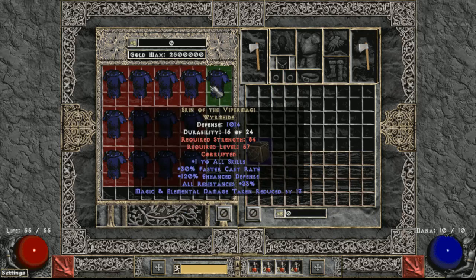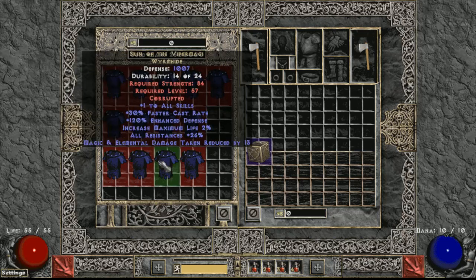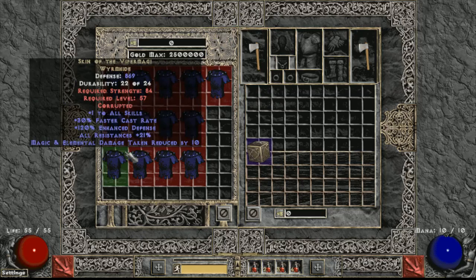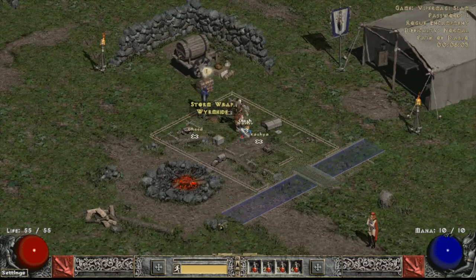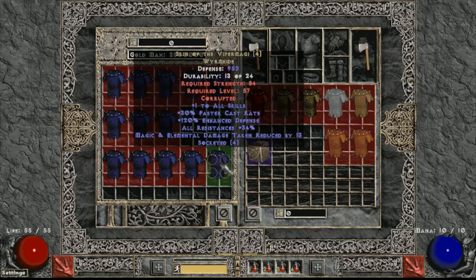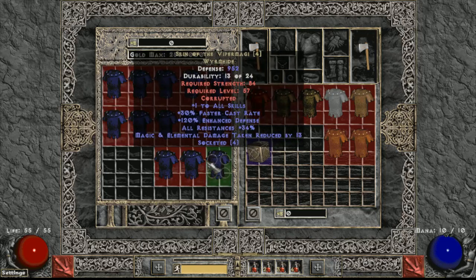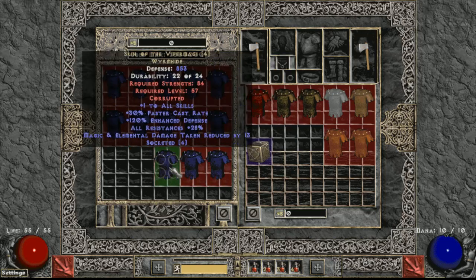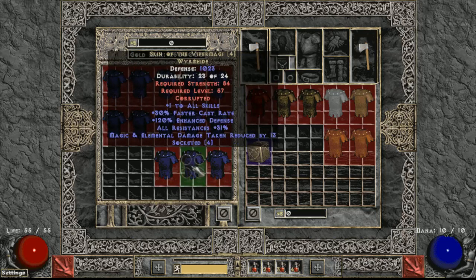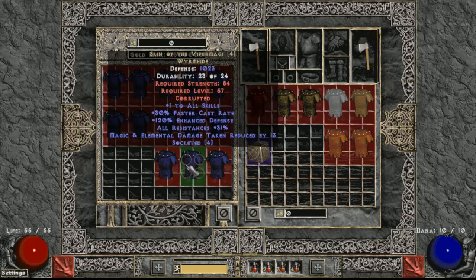Let me organize these. Double-checking none of these are faster cast rate slams. Alright, let me organize what we got. Seven bricks, and let me get all the four-socketed ones together. So we got three four-socketed ones: a 28, 31, and 34. I'm pretty happy with that, actually very happy. Got two of them in the 30s, one in the high 20s - that's solid. Definitely profited from this.